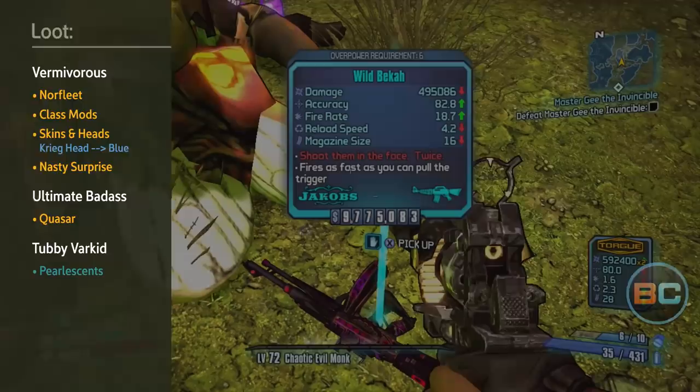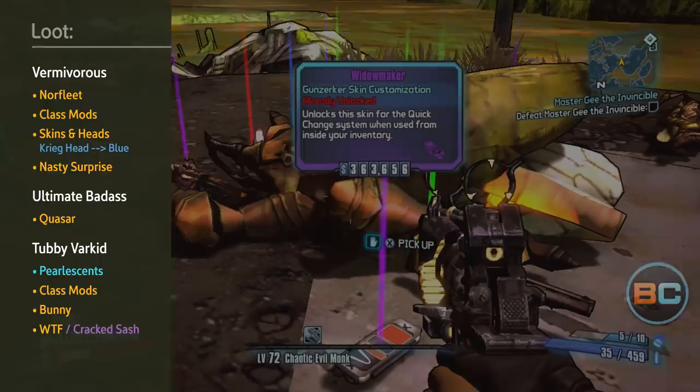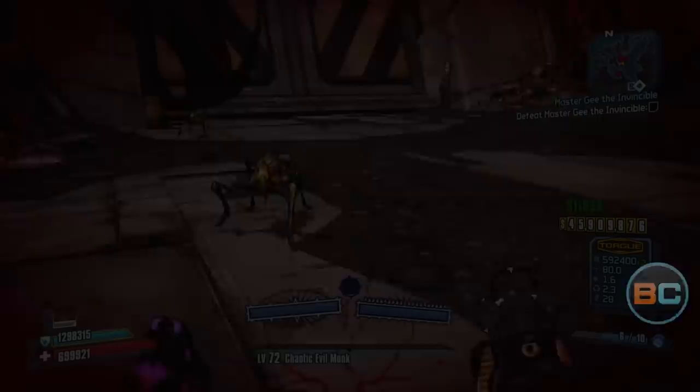From Tubbies you can score pearls, legendary class mods, the Bunny rocket launcher, the WTF and Cracked Sash shields, and the Tubby's very own set of skins.